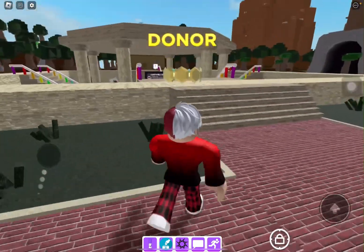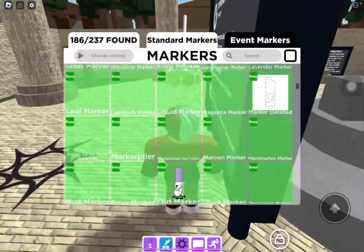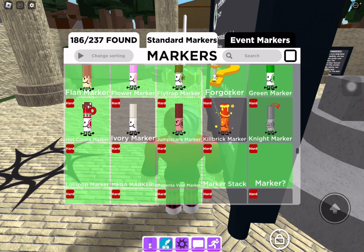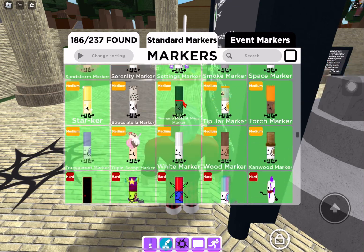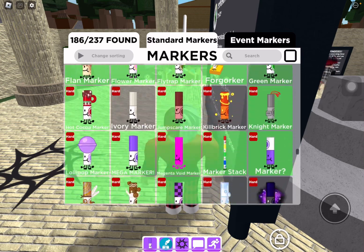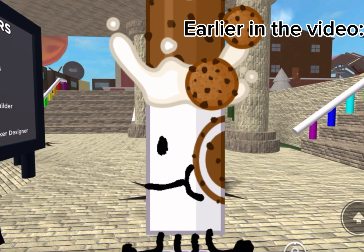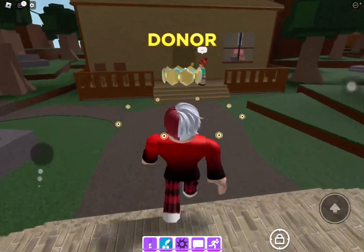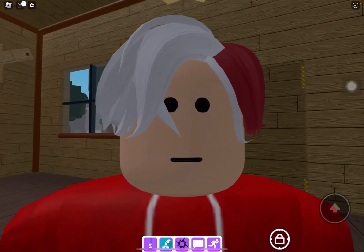You have to go right in this lovely house. This is how the marker looks. Here's the Milk marker — I wanted to see how it actually looks.